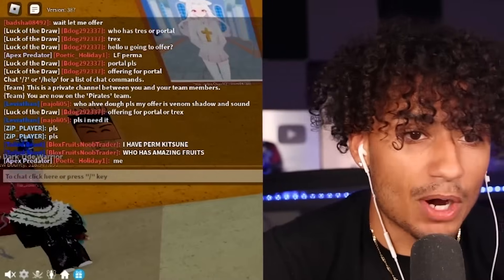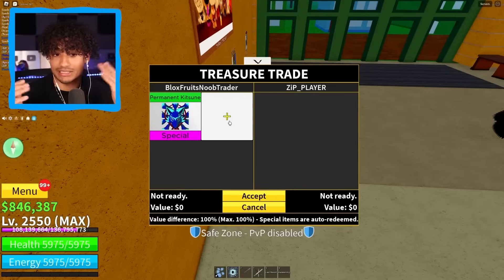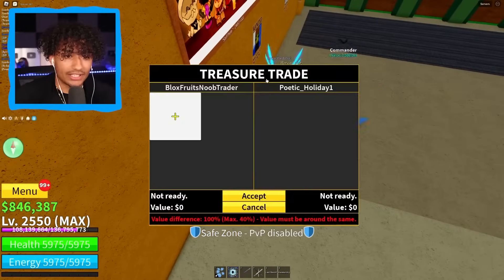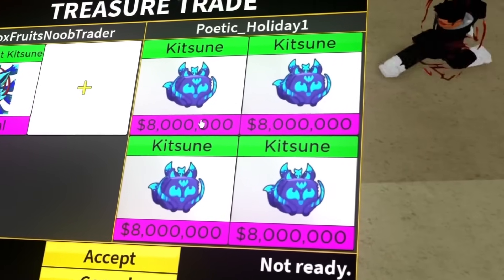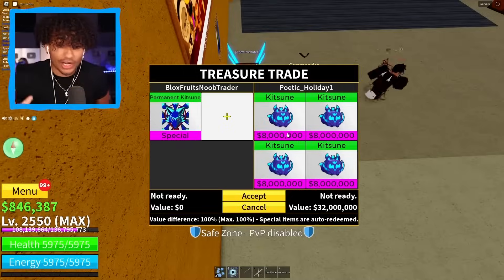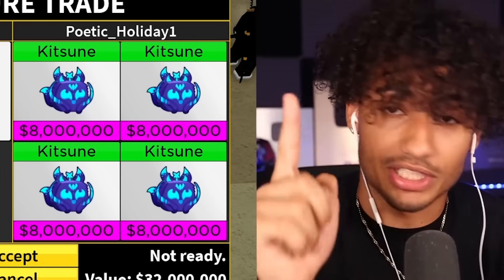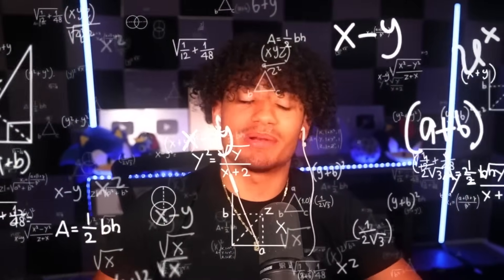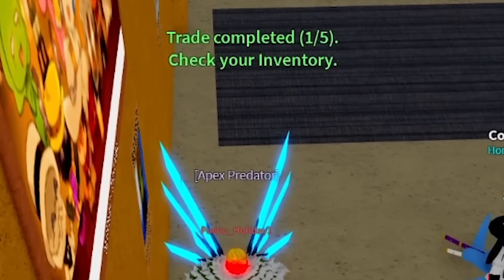This guy said 'me' — wait, poetic holiday? Where's he at? He's right here. Come trade with me, let's see if he's capping. Does he really have amazing fruits? Oh my gosh — does he have four? He has four kitsunes! Oh my gosh, first trade of the day! Let's go — 32 million value! If you're watching this, hit the like button right now. This is why I like permanent kitsune — you get so many more kitsunes. Three... two... one... there we go, first trade of the day! We got a four kitsune trade. That is amazing.